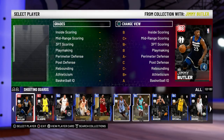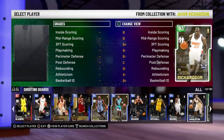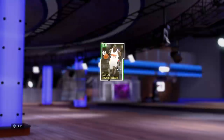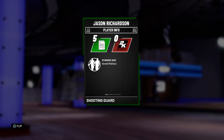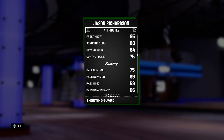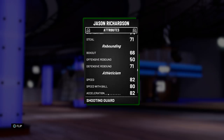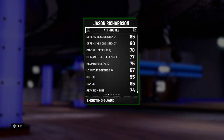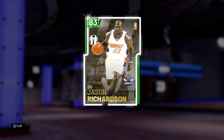And then the other 2-guard — I've been using Jay Rich. Jay Rich is just a god. He can shoot, he can defend, he can dunk a little bit. He is insane. 82 open shot 3, 84 driving dunk, decent enough ball control, good speed and ball acceleration, an okay defender. He is a beast. And he's less than 1,000 MT.